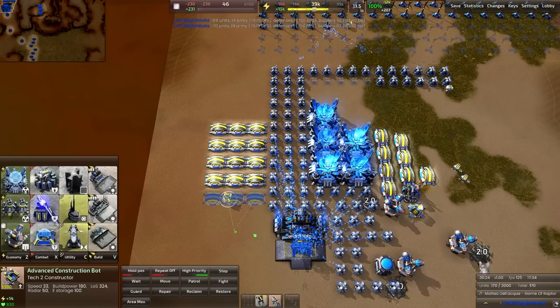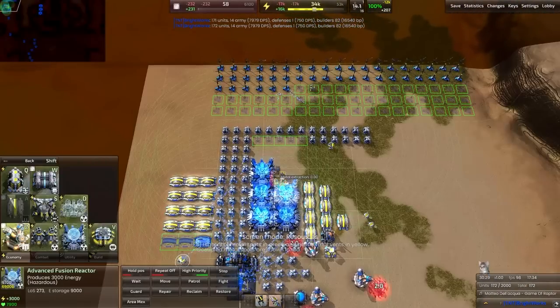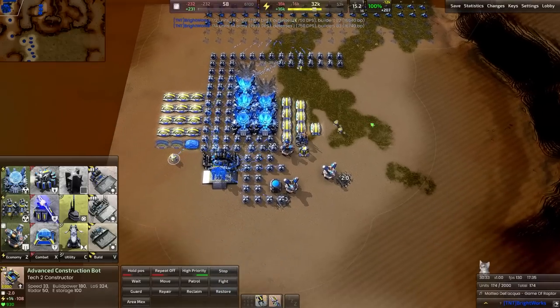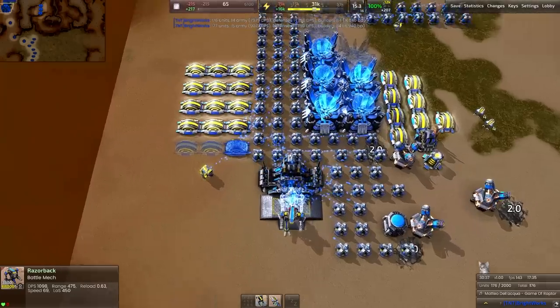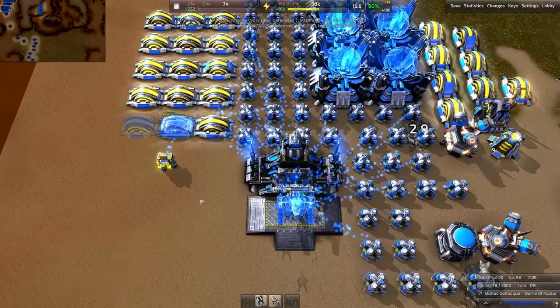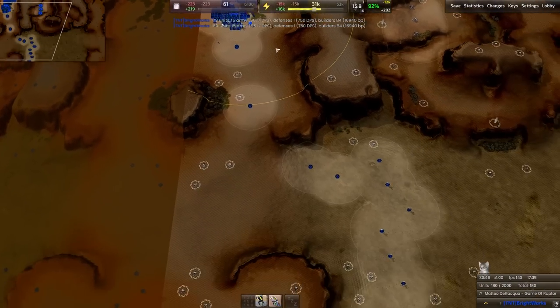Sometimes what I like to do is hold spacebar and right-click to get them to move into a better position — it helps you out ever so slightly. Start up two more fusion reactors over there. Razorbacks are coming up relatively effectively at this point — about 30 seconds per Razorback, more or less. Not bad, and those are marching across the map.